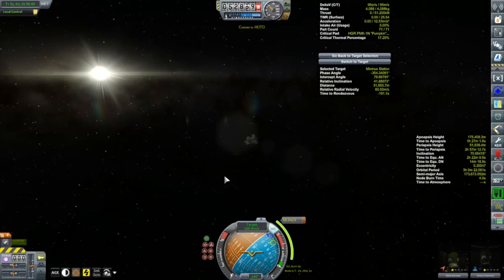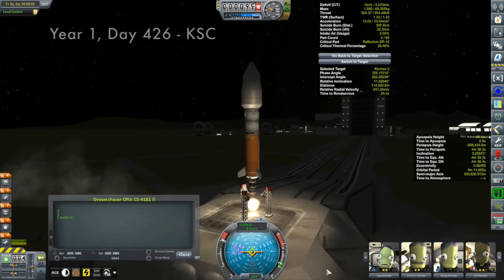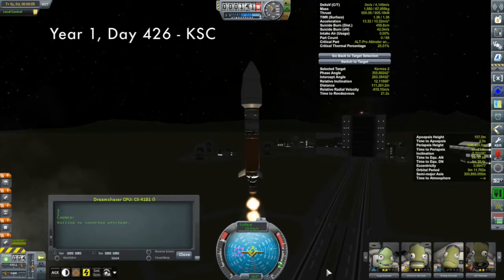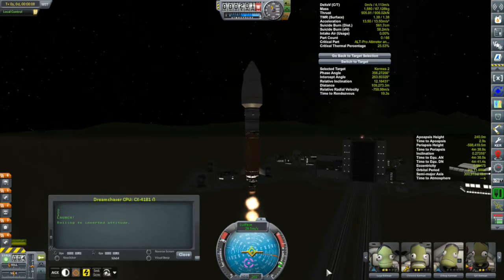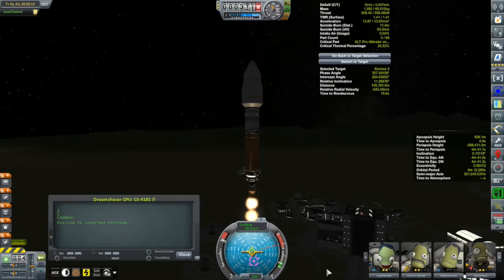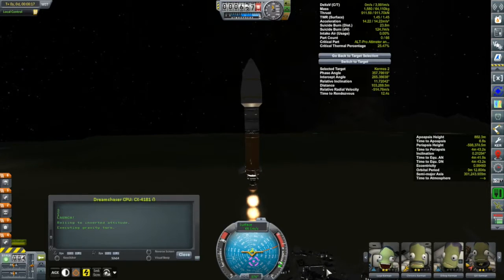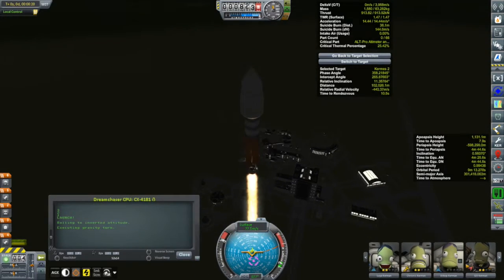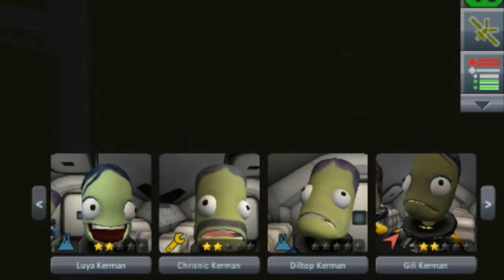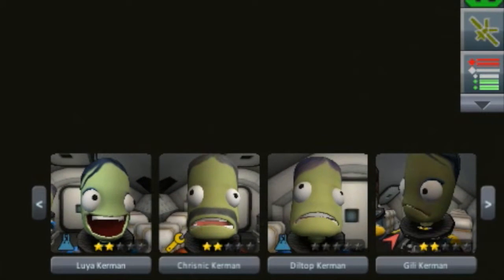Here we have the launch of the Dream Chaser, and aboard we have the crew for our Kermes II, whose next destination is going to be, hopefully, Eve. Our crew is going to be our two scientists, Luya and our newest Kerbinaut Diltop. Our engineer on his way to Eve is going to be Khrisnik. Our pilot is actually Tamley — Gilly is just flying the Dream Chaser and then she's going to be bringing the ship back after it docks.